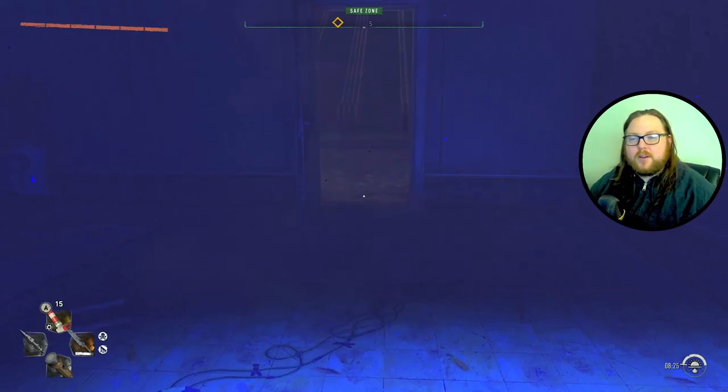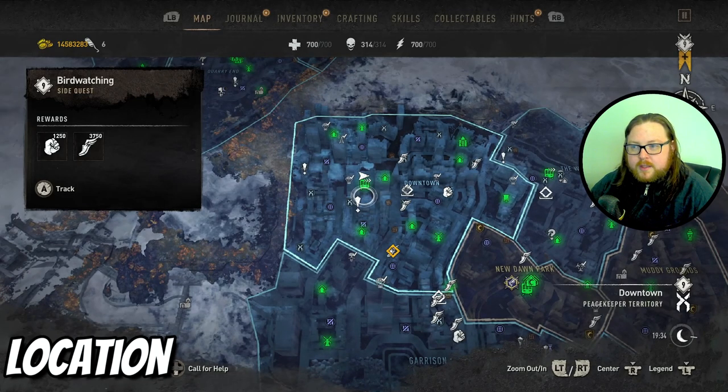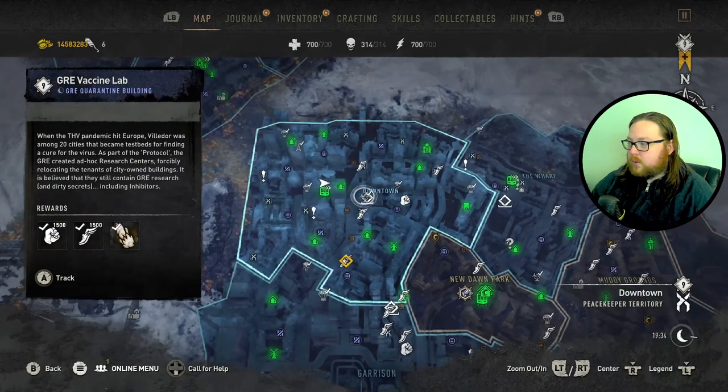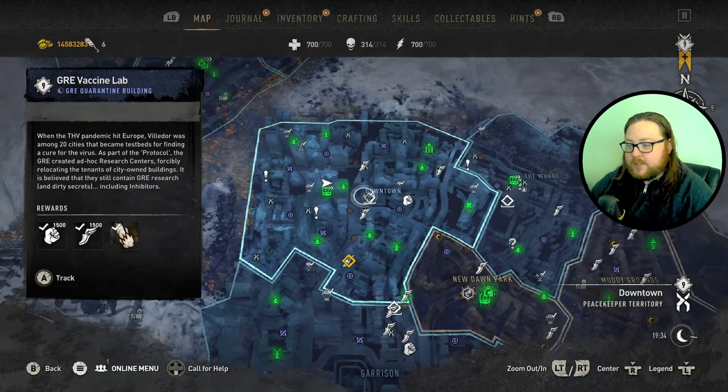What's going on everybody, Respawn Gentleman here. Today I'm going to show you how you can get a guaranteed volatile hive spawn. Where you want to be is in the downtown area, specifically at the metro station, because we're going to be utilizing the quarantine building that's right next to it.